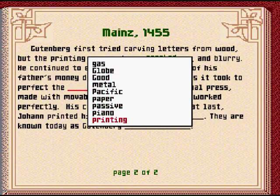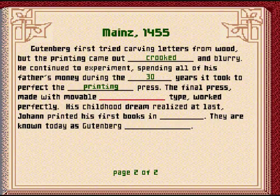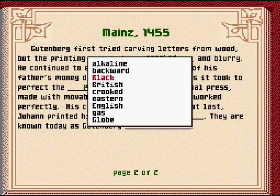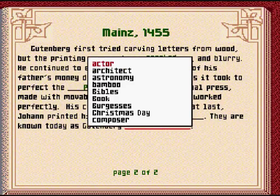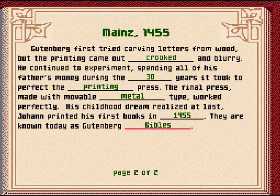Wow, all that money went to waste just to make something that makes books. The final press, made with movable metal type, works perfectly. His childhood dream realized at last, Johann printed his first books in 1455. They are known today as Gutenberg Bibles. There we go, that one was quite easy.